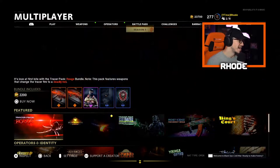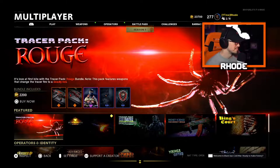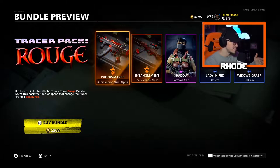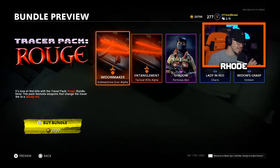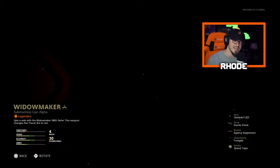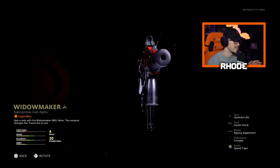Let's check it out — it gives me that Spider-Man feel. So as you can see, it's 'Love at First Bite' with the Tracer Pack Rogue bundle. This pack features weapons that chains tracer fire to a deadly red, which is pretty dope. We got the Widowmaker, which is the MP5.